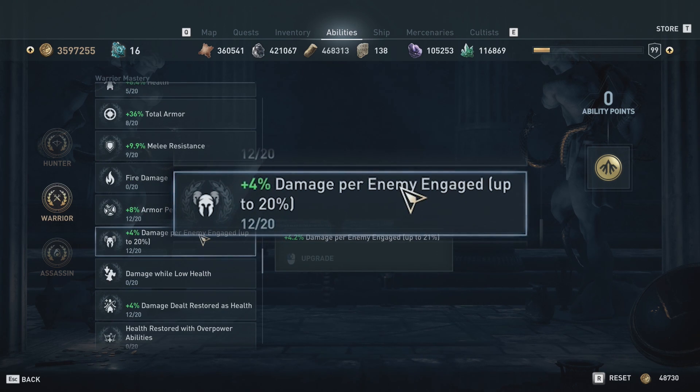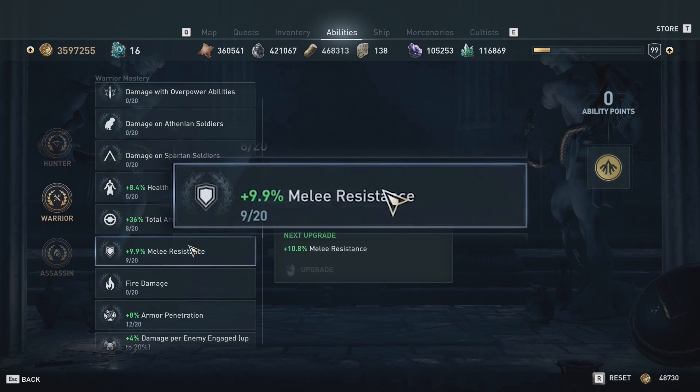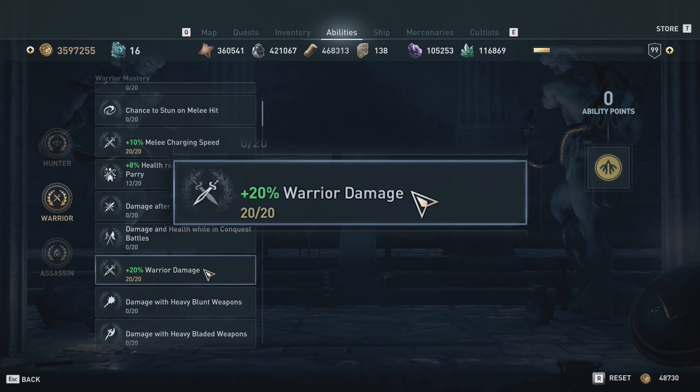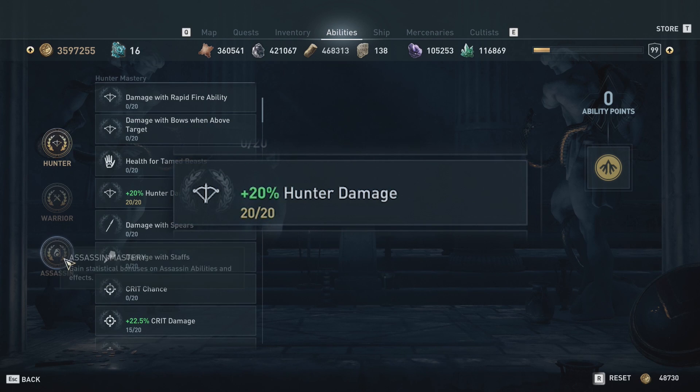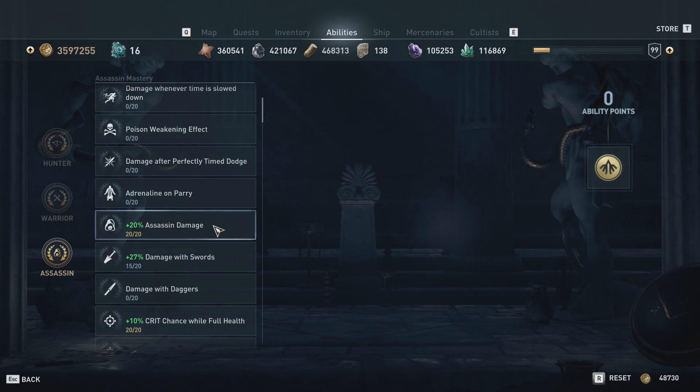Beyond that, everything else is a bonus. I put points into damage per enemy engaged to work with the AoE sword attacks, armor penetration, some tankiness if preferred, and then additional points into warrior damage, hunter damage, and assassin damage to boost the overall hybrid nature of this build.